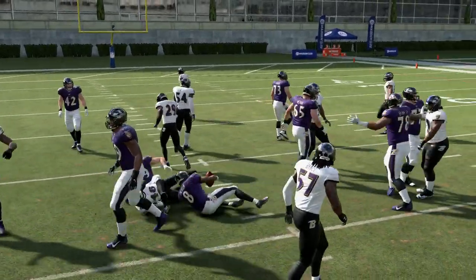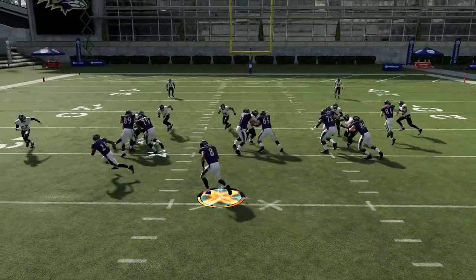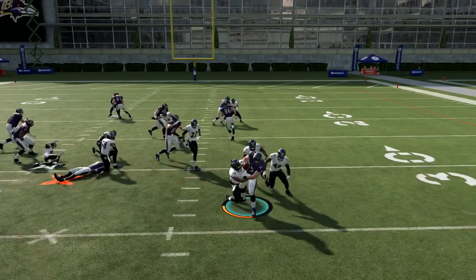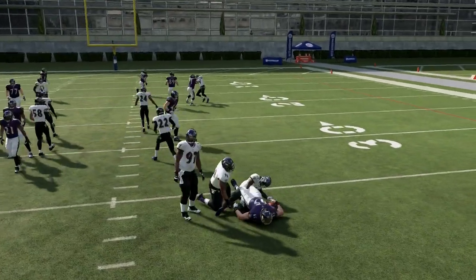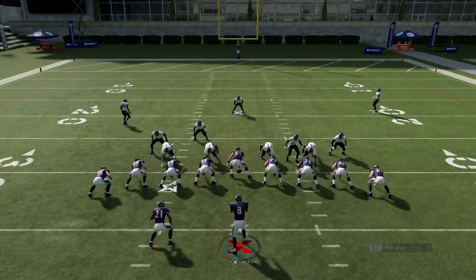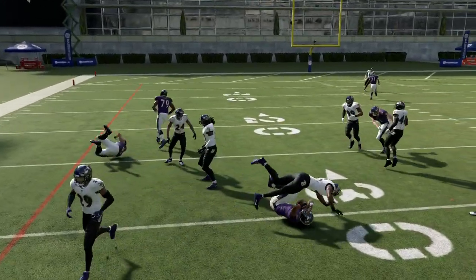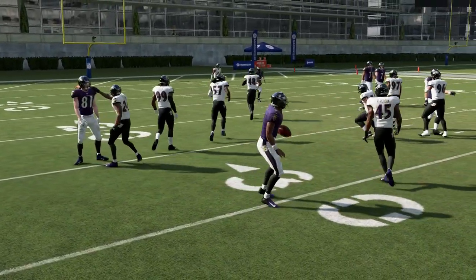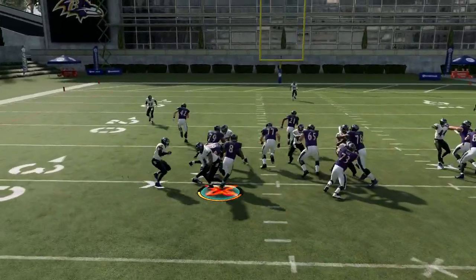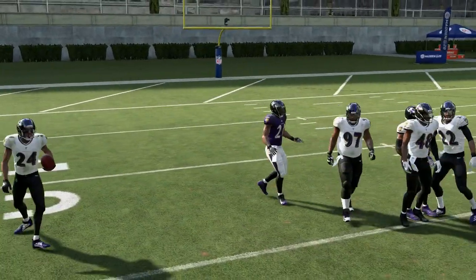Anyway, I'm just playing in my CFM with Kyler Murray — he doesn't even have Escape Artist yet. Let me run it one more time before I go to the second play. You can at least get five yards a pop if you run this play right — be patient, wait for your blocker, go up through the hole.